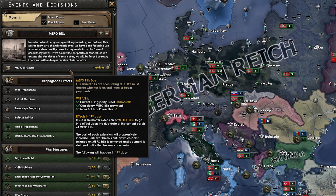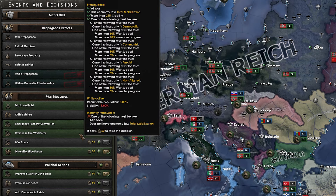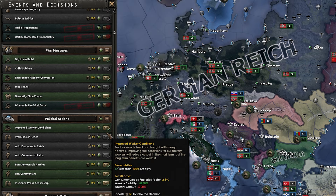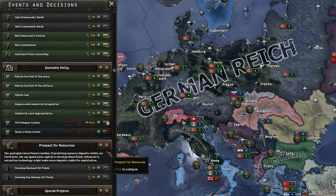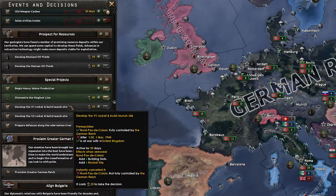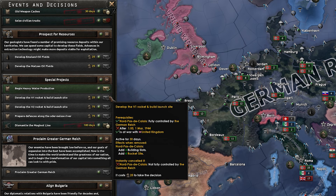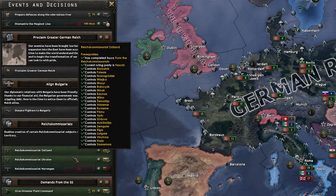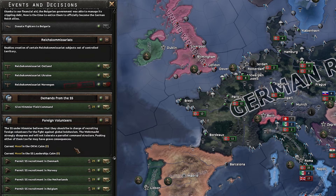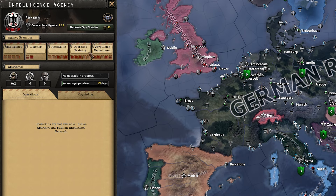Any decisions — Mifo bills due, we'll ignore that. Get the war propaganda up. We'll use digging in and hold later. Women in the workforce — we must be on Total Mobilization. We'll definitely get women in the workforce to counter the recruitment pop issues. We'll get the old weapons and trucks as well. A few other special projects — we can dismantle the Maginot Line for land forts. I'm actually going to do it — I did a short about decisions no one does and put that in it, but we're going to do it today because I will need to build it. Heavy water — I'll use that later but I don't really need nukes right now. Not going to do any of the Reichskommissariats. We'll get a partly built intelligence and continue upgrading that. We'll become spy master so we get the most spies.